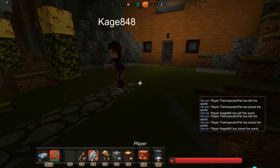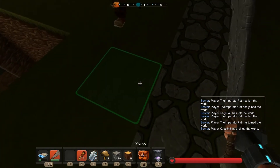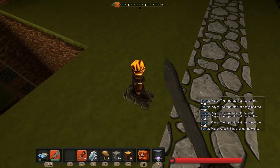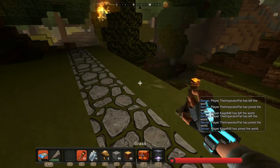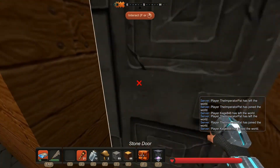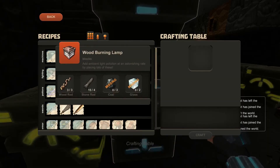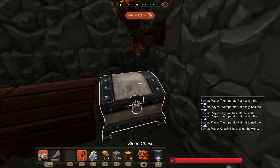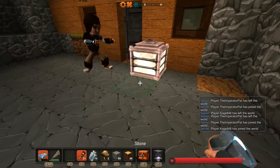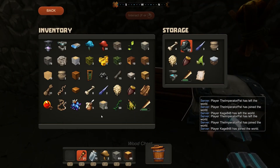I wonder if there's any kind of standing torch you could put outside. We were talking about special torches — the wood-burning ones are big but very bright. If you put it on the roof the brightness gets dampened because it's putting all its light upward. We'll play around with placement.